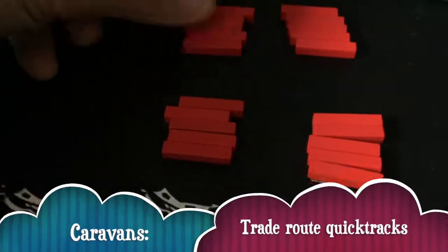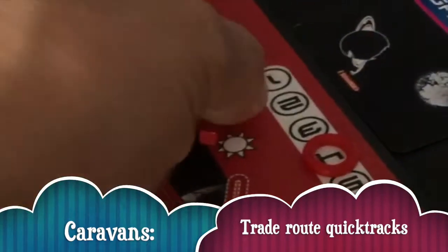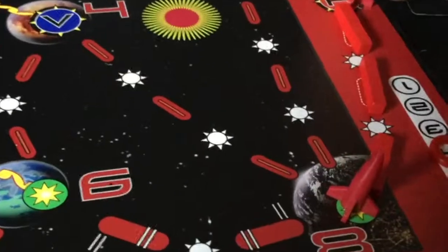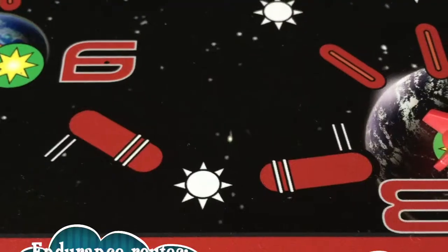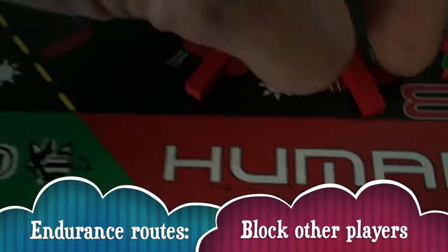We have things called caravans. These allow us to travel more quickly as we establish trade routes. If we leave our home hangar with one, two, three caravans, our next ship can then use that as one space for a quick track because we own it. These larger quick tracks are actually endurance routes, and we place our caravans crossways on them to indicate that we can still use them as a quick track.